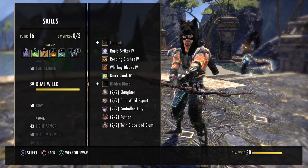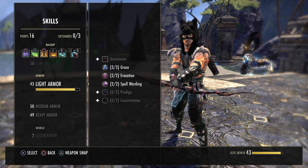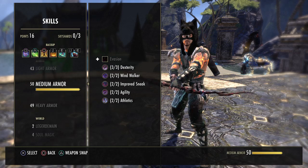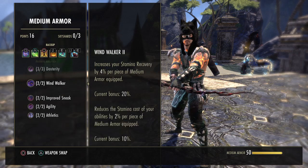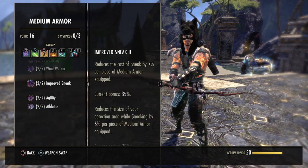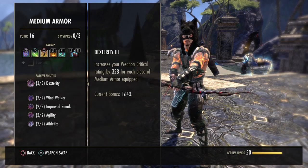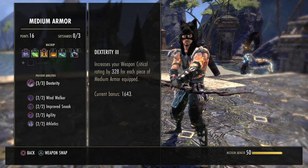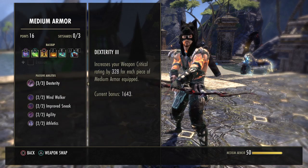You want all Dual Wield passives since that's our main front bar weapon, all Bow passives since that's our main back bar weapon, and all Medium Armor passives since we're running five to seven pieces of medium armor. From Medium Armor passives you get more weapon critical, more stamina recovery, and more weapon damage. These values go up slightly if you wear seven pieces of medium armor, leading to a small increase in damage output.